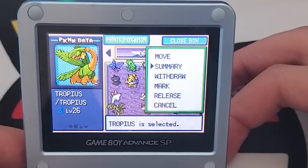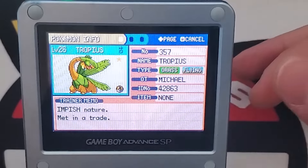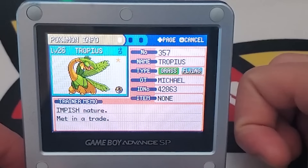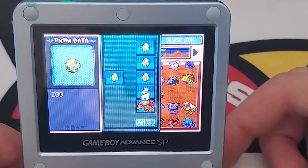Yes — there it is! This is my first ever shiny: my shiny Tropius that I caught in Pokémon Sapphire. I remember my mom was driving me back from the supermarket, and I was in the back seat playing Sapphire on that rainy route where you could find Feebas. I was in the grass, started an encounter, and out popped this beautiful golden Tropius. I'll never forget that moment. I had been playing Pokémon for about three years and never found a shiny, so it completely made my day — made my life.